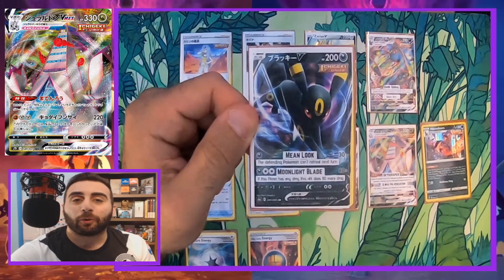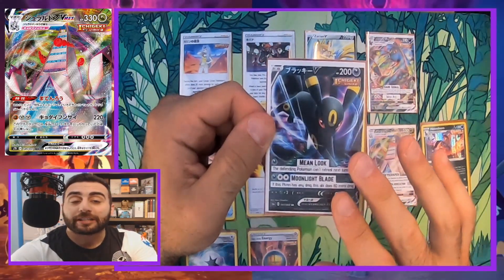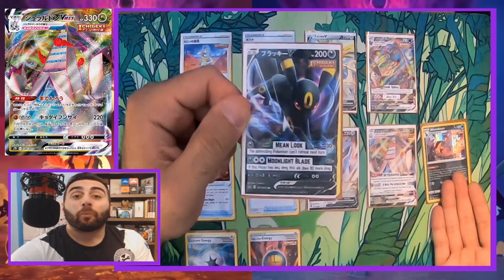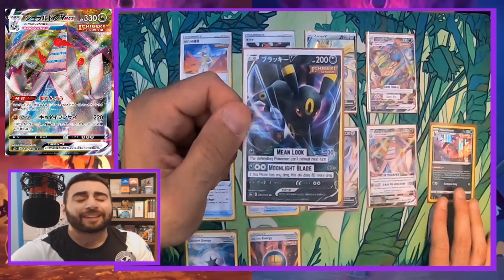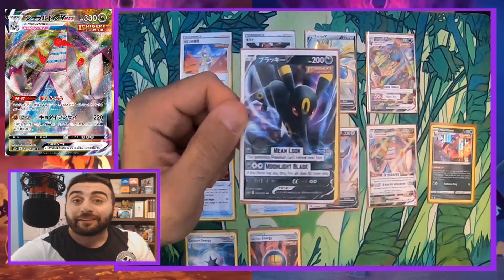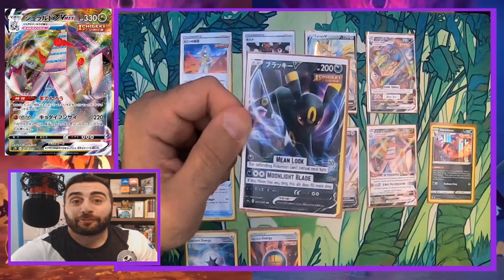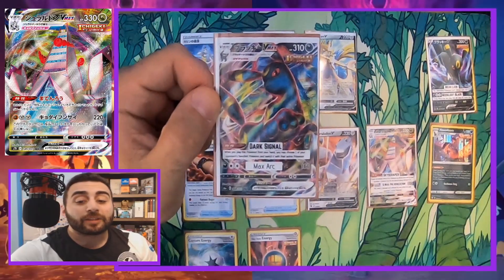We have the new Umbreon V with its Moonlight Blade attack, which does 80 damage but if you have any damage counters on this Pokémon it does an additional 80 damage. Getting damage counters on a single strike Pokémon is extremely easy because Houndoom puts 20 damage on your Pokémon when you attach an energy using the Single Strike Roar ability. So this 80 base attack can do 160, plus an additional 20 for every single strike energy — potentially 200 or 220 damage with Moonlight Blade.